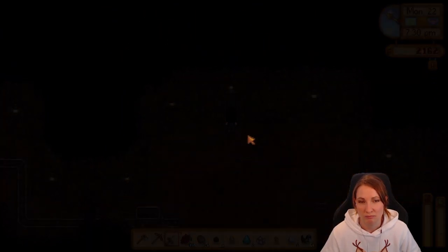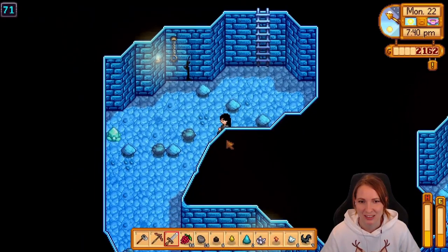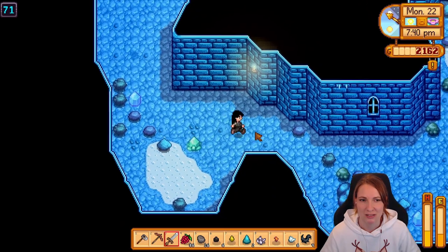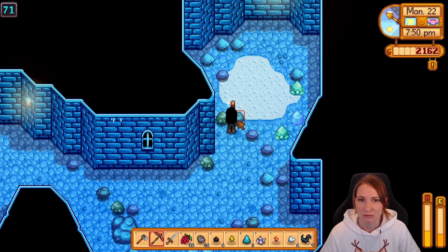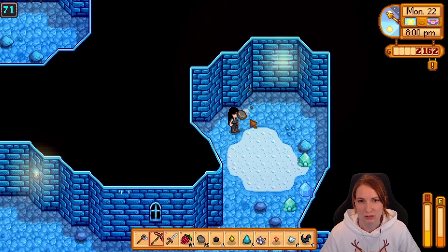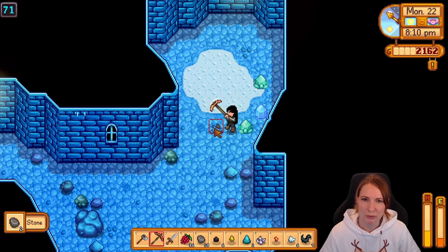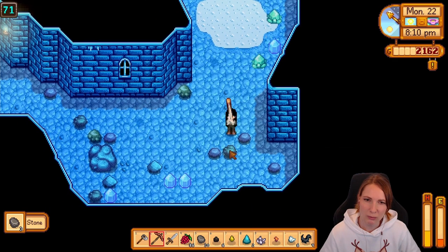Since there's still time, I'm gonna go back in, just in case I don't have to deal with them or something. I have time, I have energy — could find something interesting in here. How do you get the bone sword? Is it a drop from them? Because I don't mind that sword. It's pretty decent.